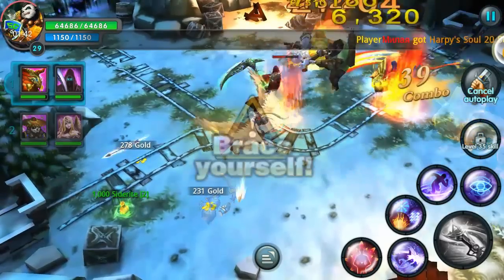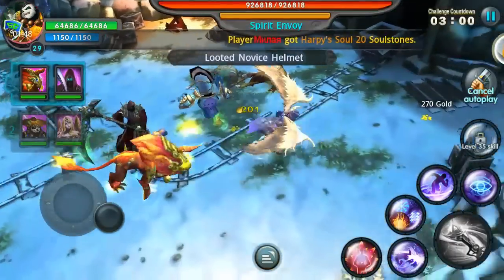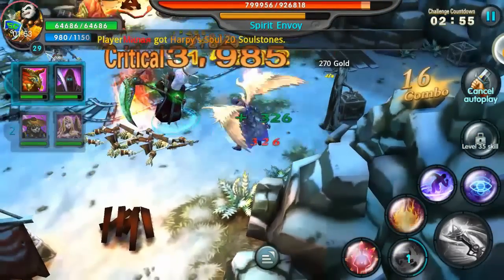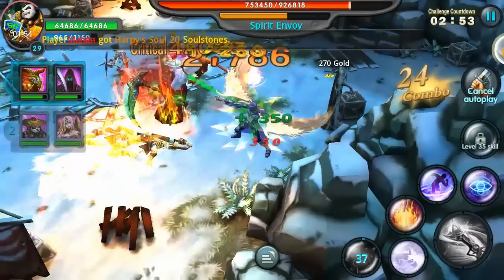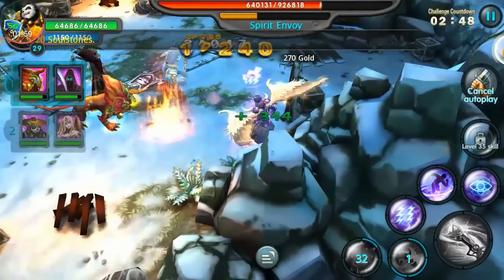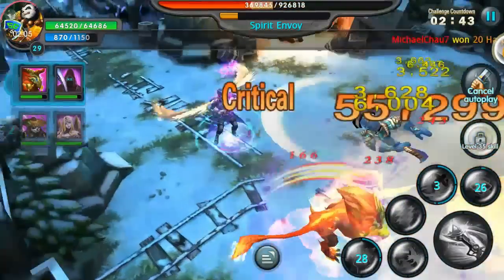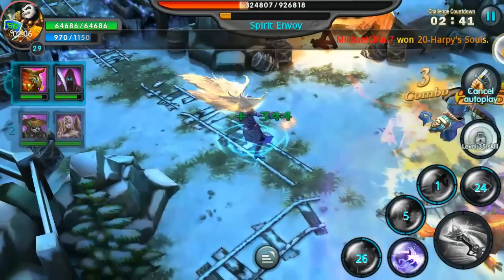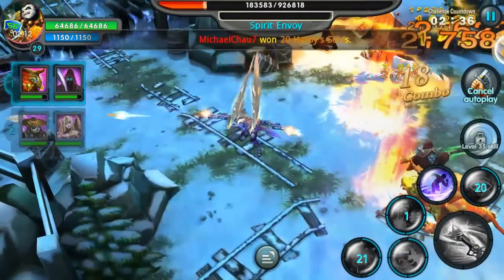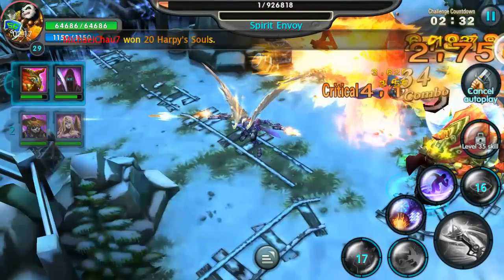Here comes the boss — Spirit Envoy. This guy is very annoying: he multiplies and has clones that shoot little purple arrows that silence you, very annoying. Nemesis is doing work on that Spirit Envoy, keeping him away from me to work on that parry break — and BAM, once that parry break hits it's game over. Flooding presence from him and gone.